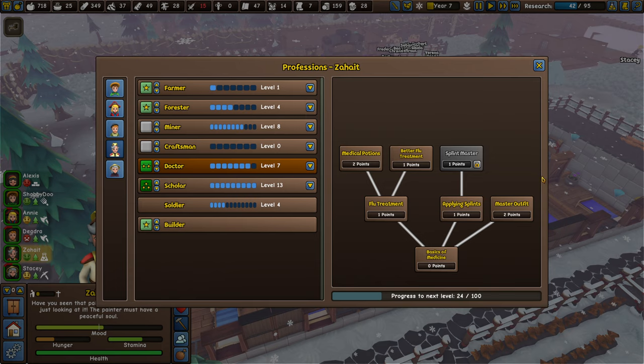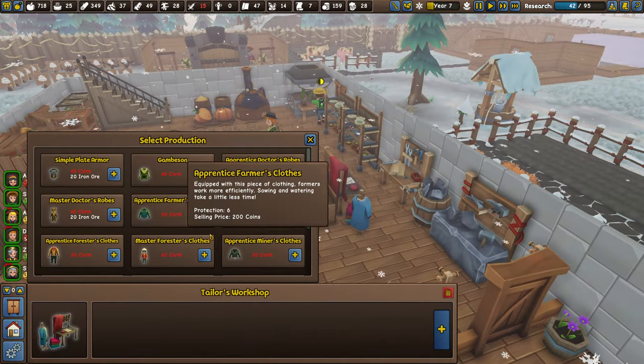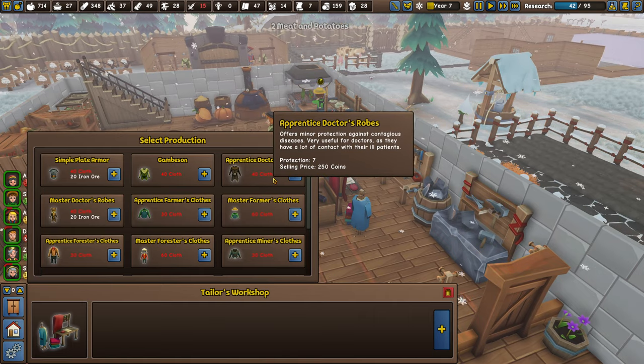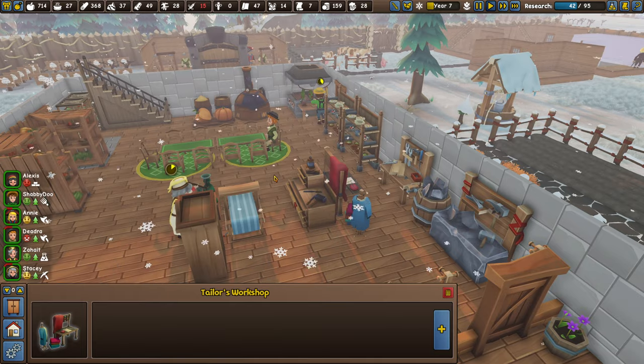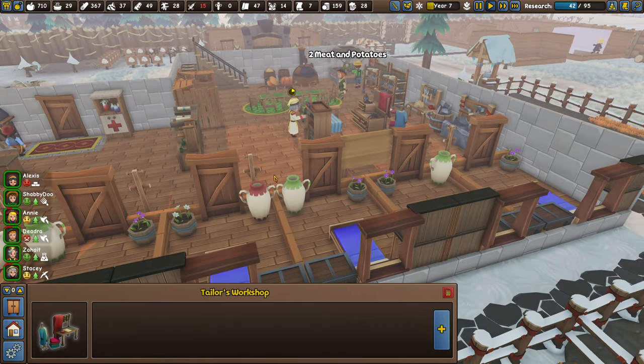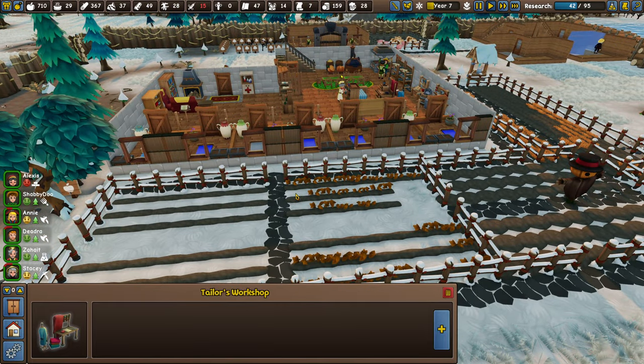Tip nine-point-five: master outfits and common outfits. You can always put an apprentice outfit on someone — master outfits require a tailor shop. Apprentice doctor robes require 40 cloth, offer minor protection, and give better chances with skills by increasing skill proficiency. Having them equipped on all your people for their proper proficiencies is critical. Get your apprentice clothes on everyone, and as they unlock master-level skills, build master clothes for them too.